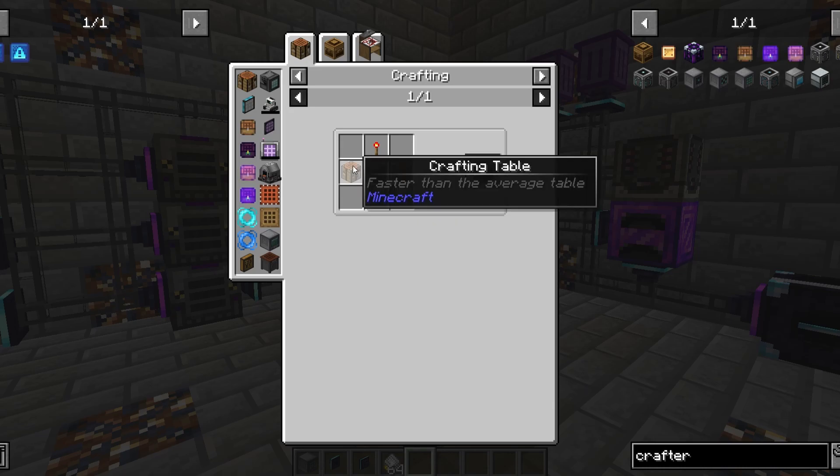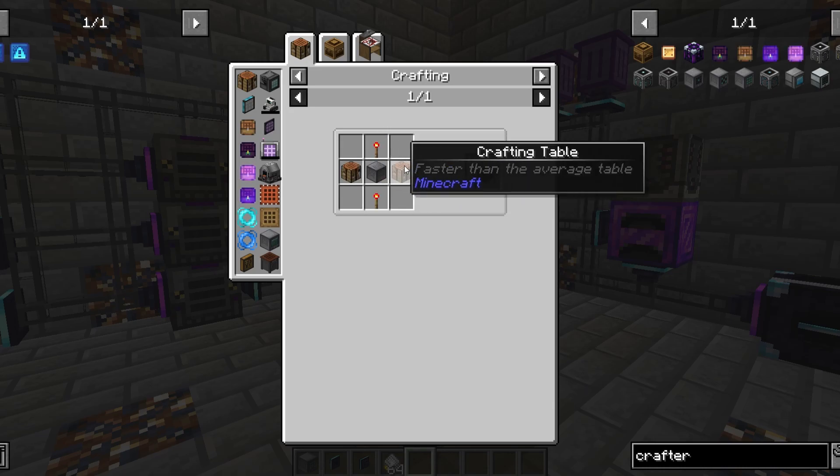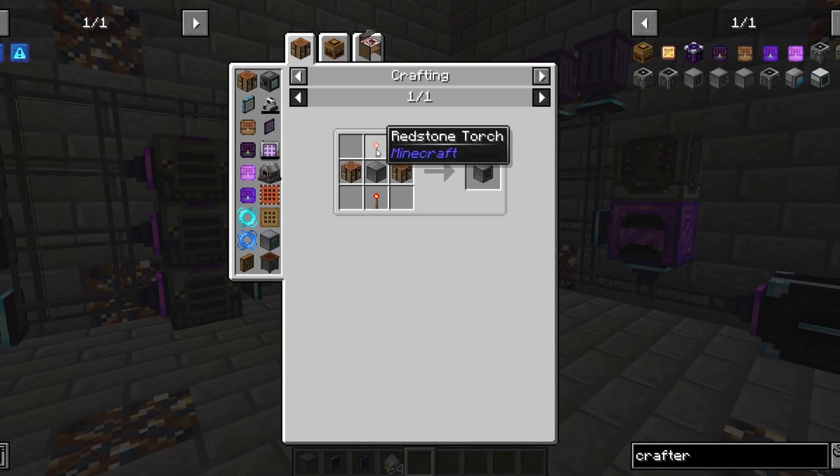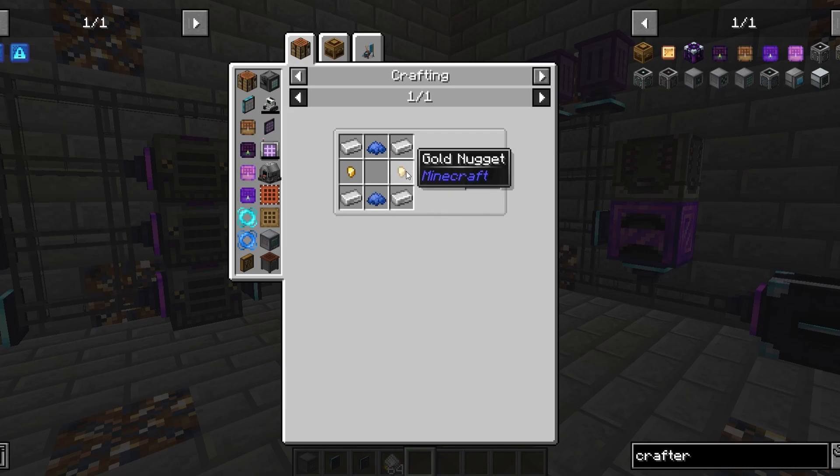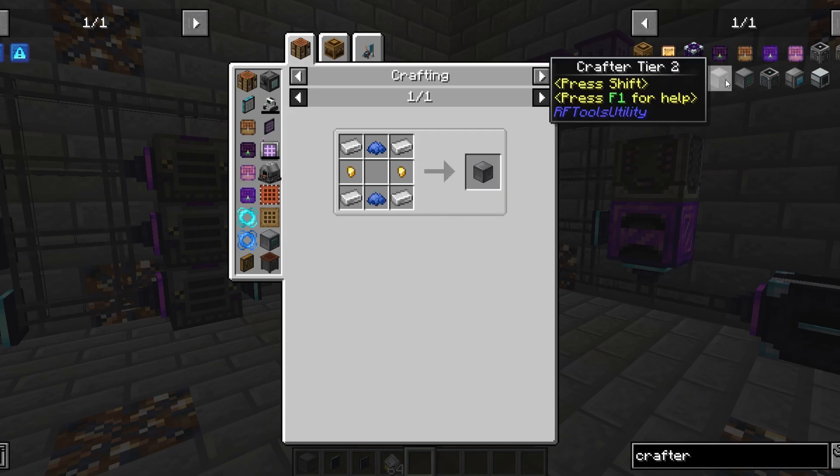First off, we need a crafter. It's a simple recipe. You just need a machine frame, two redstone torches, and two crafting tables. A machine frame is four iron, two blue dye, and two gold nuggets.